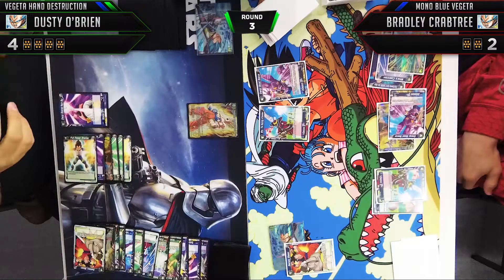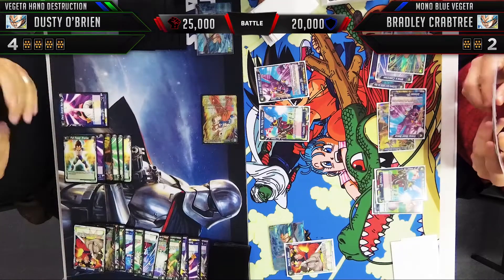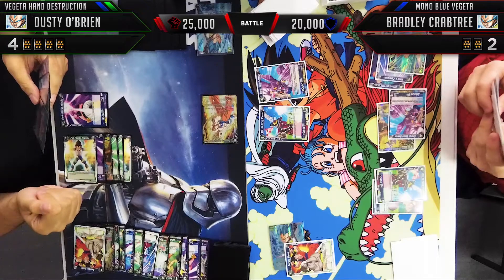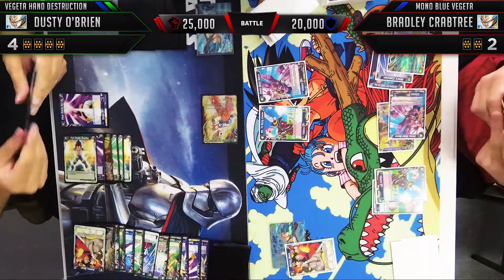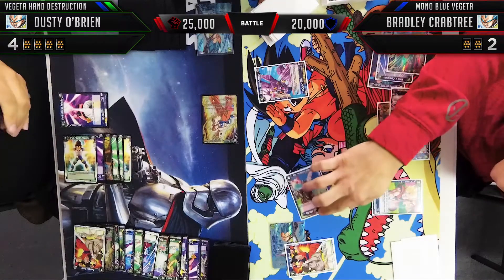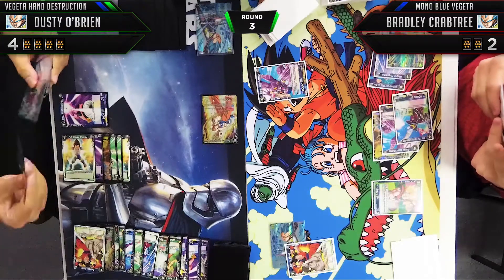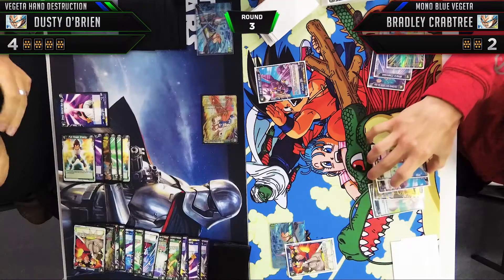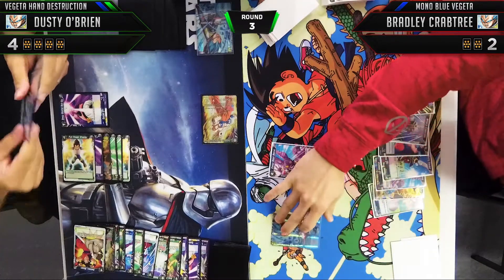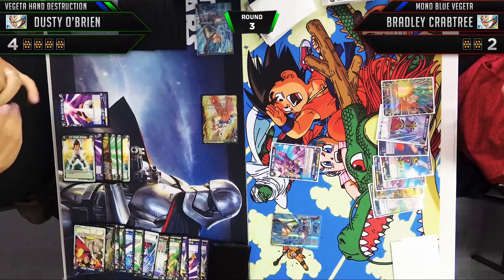Bradley only has two life, so the triple attacker doesn't matter too much, but it lets us play a little defensively by killing two of his guys. Because of that Sensu Bean, I didn't think we could win this turn, so I wasn't prepared to go all in. We attack 25,000 into 20,000 — Awakening Son Goku into Vegeta. Bradley uses the Wiese very smartly to go up to 30,000. I don't see myself winning this turn and I'm planning to win the following turns. Battling through Sensu Beans is really hard — honestly Sensu Bean is one of the main reasons why Blue is so powerful.